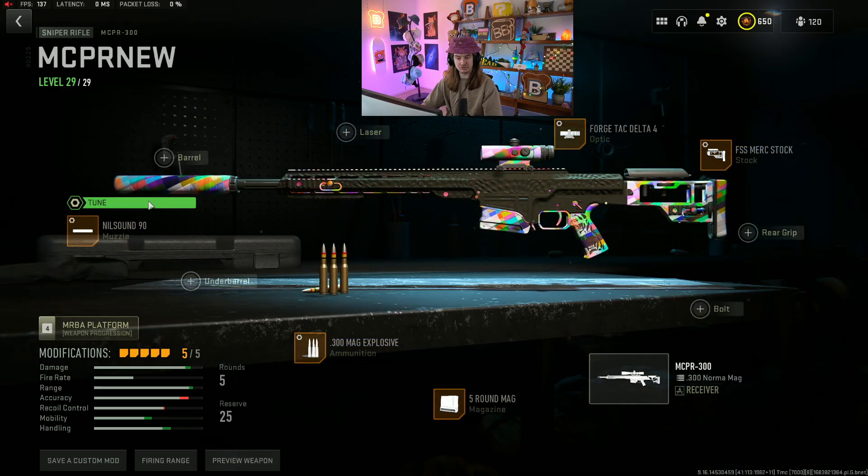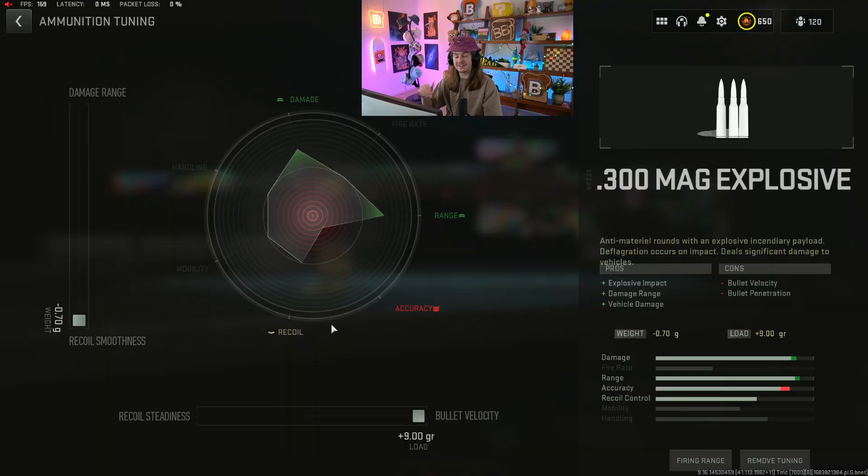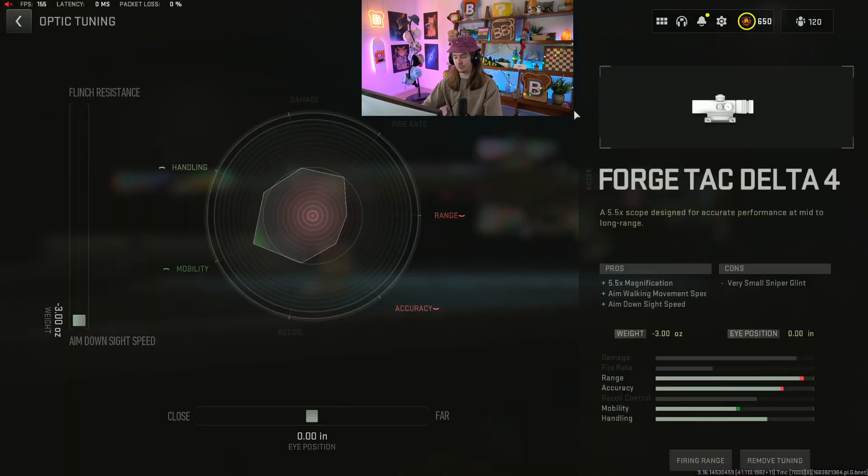Here's the MCPR with tuning. Keep in mind, when you're making a gun for ranked, you can build it outside of ranked, save it as a blueprint, and then you can use it in ranked while tuned.